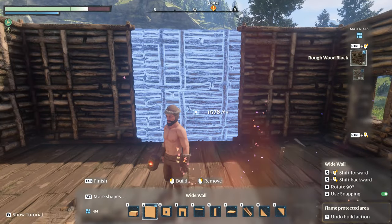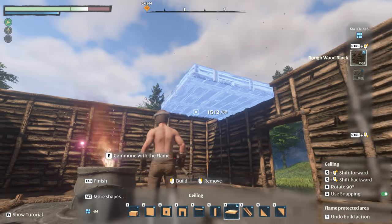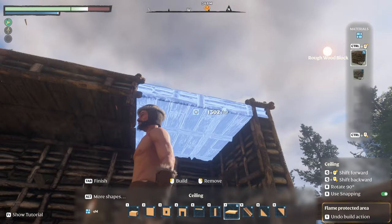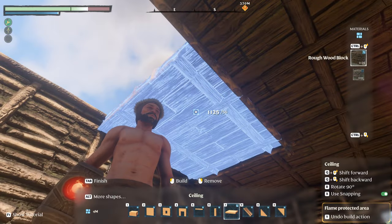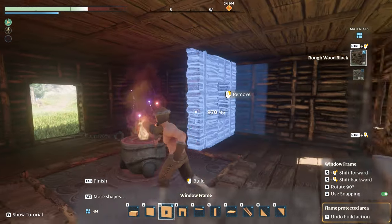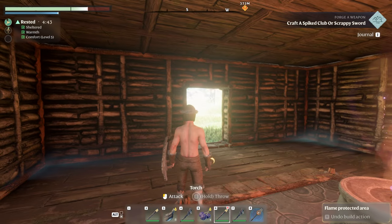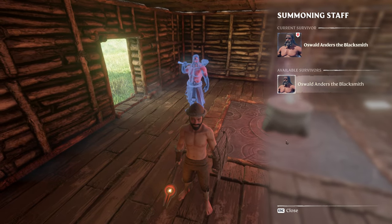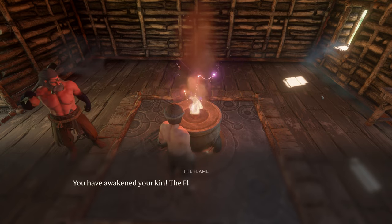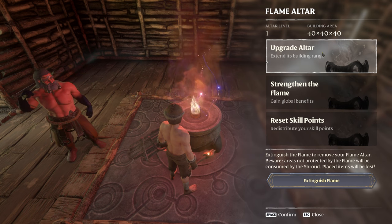Can I bring him back in this way? There we go — nice, now he's inside. Commune with the flame — you have awakened your kin, the flame is pleased. Seek out more survivors slumbering in the spring ones. That's cool! Upgrade altar, extend building range — we still need the shroud. Strengthen the flame — we need resin and bones. That's something we'll work on.